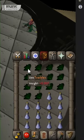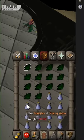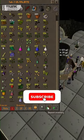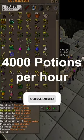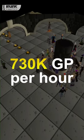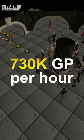Once you have your clean Toadflax and vials of water, just combine the two together to make some unfinished Toadflax potions. At peak efficiency, you can make about 4,000 potions per hour, which will result in about 730k GP per hour.